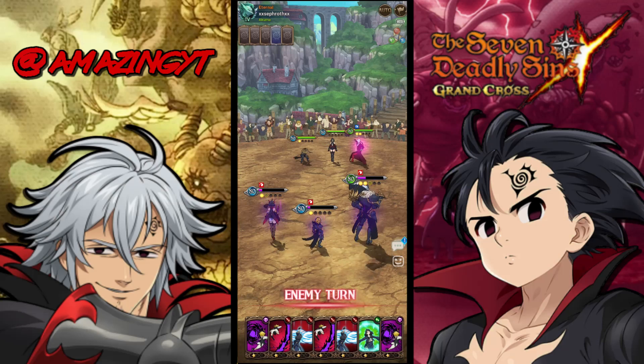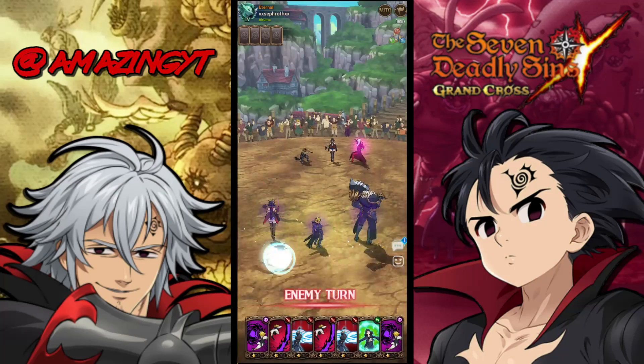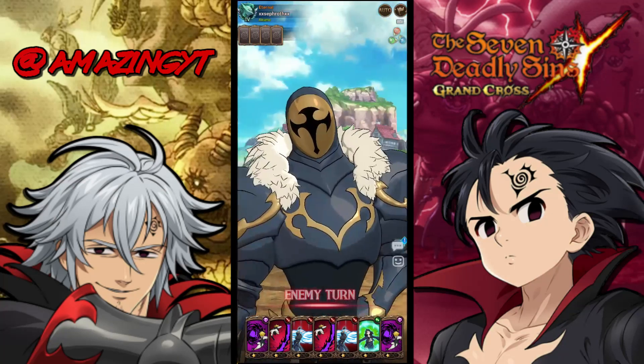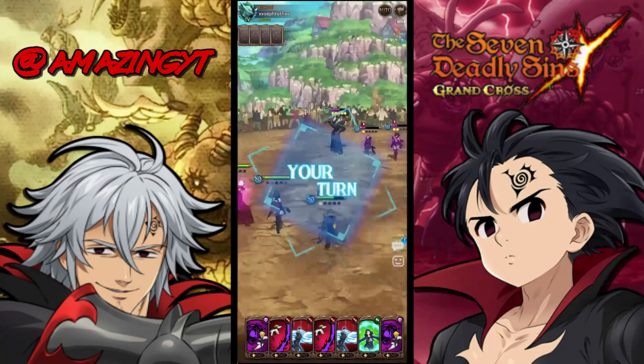This team is kind of based on having Bond's extort. But as you can see, the amount of damage we did on this pierce team was kind of insane. We really hurt their team, and because I have red King in the back, this pierce team is going to get destroyed. So this is an easy win.